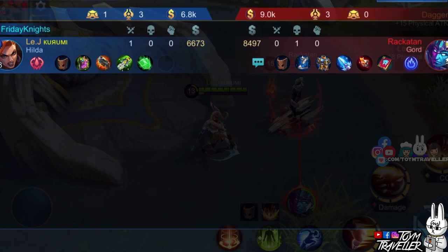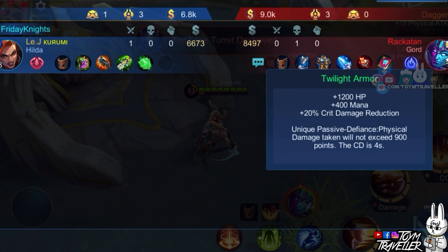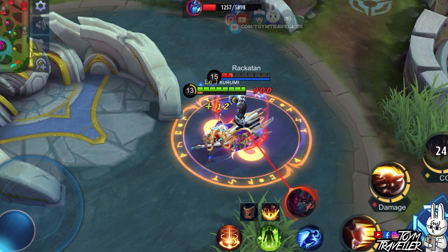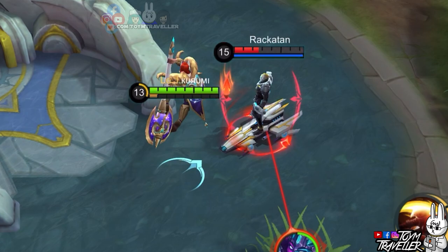Next, we have the item called Twilight Armor. Twilight Armor's passive reduces the physical damage received down to a certain amount, and is triggered when the user receives physical damage above a certain threshold. Knowing that Hilda's ultimate skill deals more than 3000 damage, this will definitely trigger the passive, making the physical damage from this skill lower than expected. So better avoid targeting that hero as much as possible.